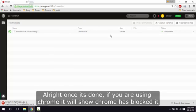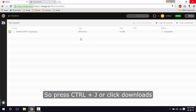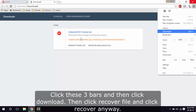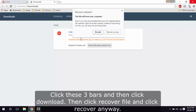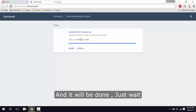Once it's done, if you are using Chrome it will show that Chrome has blocked it. Press Ctrl+J, or click the three bars and then click Downloads, then click 'Recover file' and click 'Recover anyway' and it will be done — just wait.